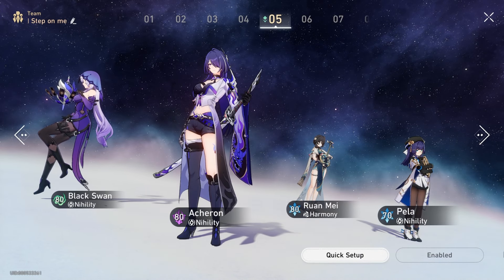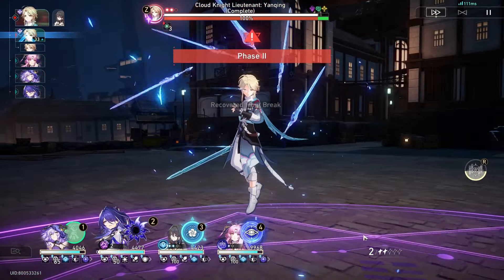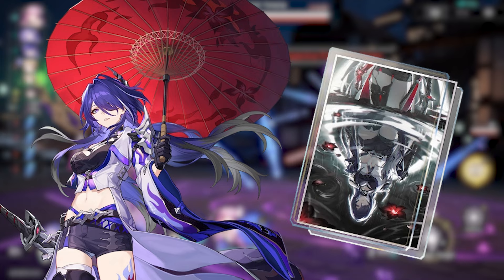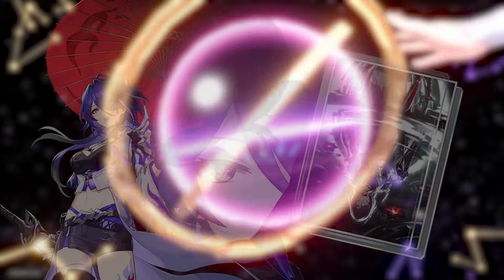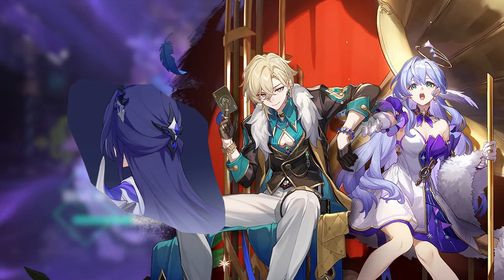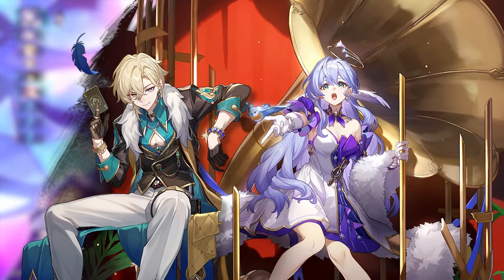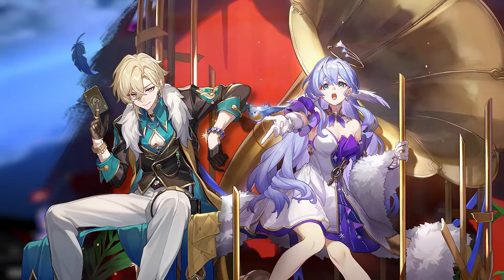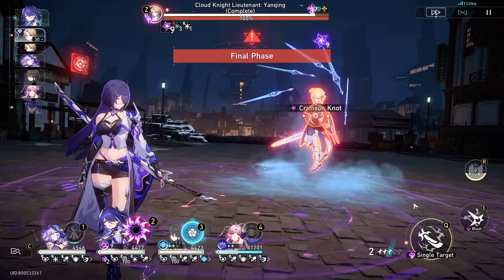Let me give you a quick summary of what you should be prioritizing in terms of what to pull and how to manage your Stellar Jade in the coming banners. Highest priority on her banner is to get E0 and S1 — do that before deciding on anything else. If you're confident in getting E2 Acheron and her Light Cone, go for that option. But if you're torn between going for E1 Acheron and saving for a future character like Aventurine or Robin, my suggestion is to forget about E1 and save your jades for the future characters. It's much more worth it to guarantee getting another character than to spend on an Eidolon that doesn't give much value relative to a new character. Basically: go for E2, or don't go for Eidolons at all. Except for whales — just do whatever you want.